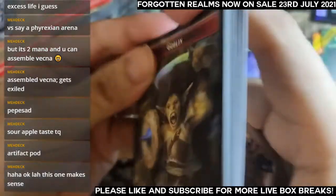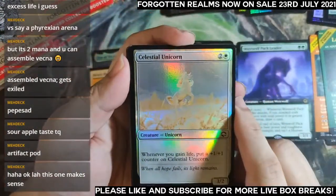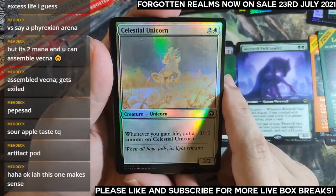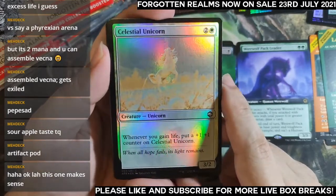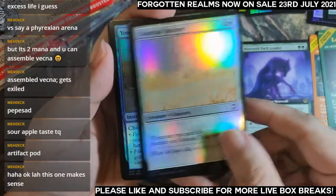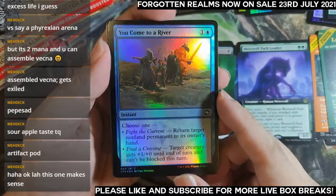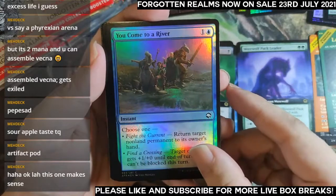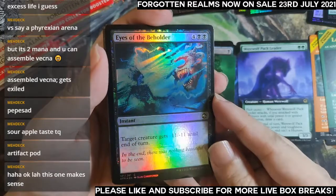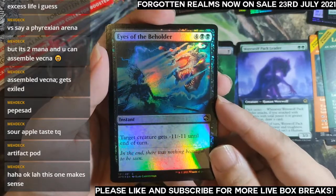No mythics yet — I don't think I've opened any mythic at all. More life gain payoffs — Celestial Unicorn: three mana 3/2 that keeps growing if you have life gain. Very aggressive life gain payoff. This is also a draft and sealed card I guess — six mana, minus eleven. Why eleven, I do wonder.